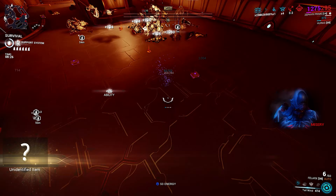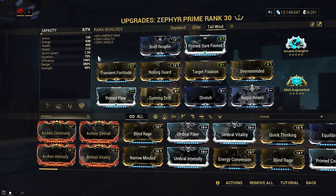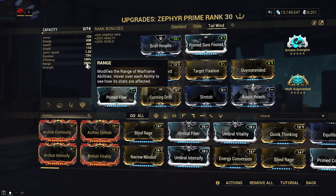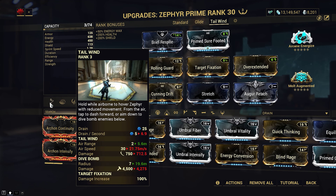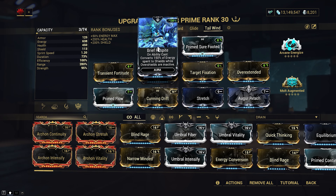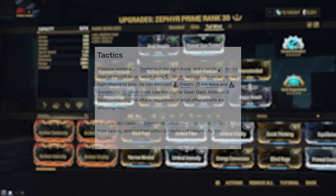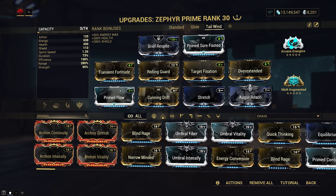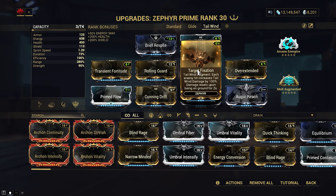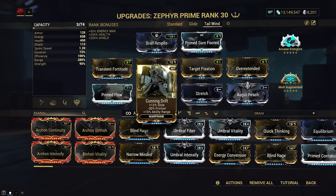Acolytes won't even get the chance to start attacking — you can kill them with a couple of casts, and you can even one-hit some of them. Moving on to the build, all you really need is high range so your one and two can hit more enemies, and a little bit of strength. I've got Brief Respite in the aura slot and Rolling Guard for that extra layer of protection. I was ready to deal with Acolyte Vala in the event that she cancels our abilities, but she didn't even have the chance. Target Fixation for infinite damage scaling on her one, and all of the range mods giving us 280% range.